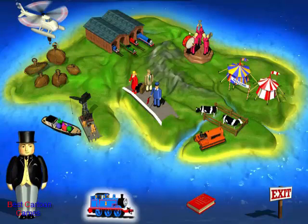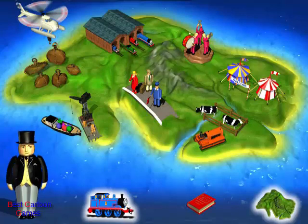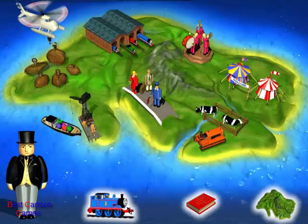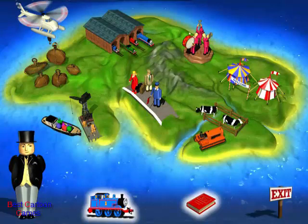Click on Thomas at the bottom of the screen any time you want to continue the journey. If you want to play a game again, click on the island icon at the bottom of the game screen, then click on the game you want to play. Click on the logbook to go into my office and see the certificates you win when you finish a game. And while you're in the office you'll find lots of other things to print.